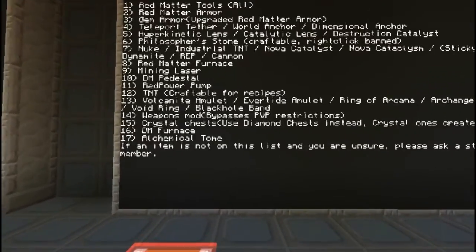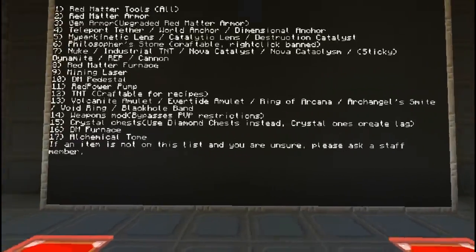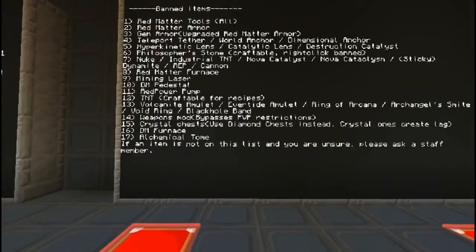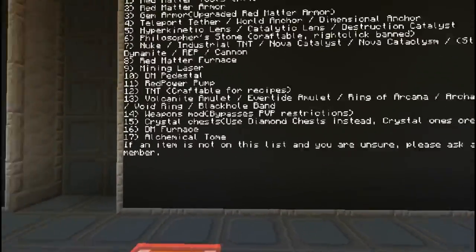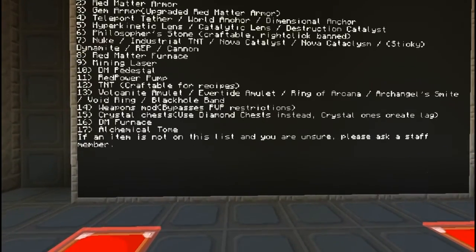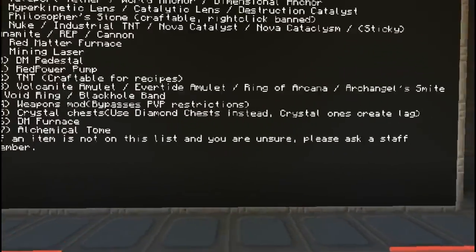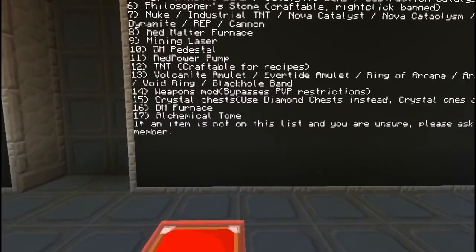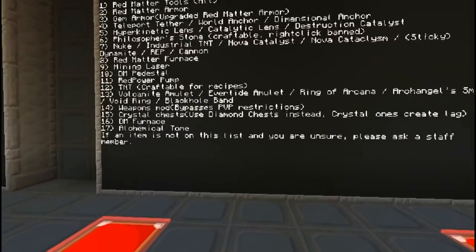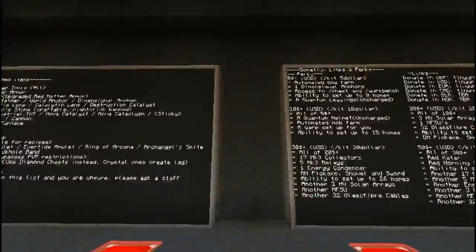TNT is craftable but not banned. Vulcanite amulet, evertide amulet, ring of arcana, archangel, smike, void ring, black hole - all banned. Weapons mod is banned because it bypasses PvP restrictions. Crystal chests create lag, so that's why they're banned. Dark matter furnace - those are alchemical tomes, so you can't learn all of the random items from it.